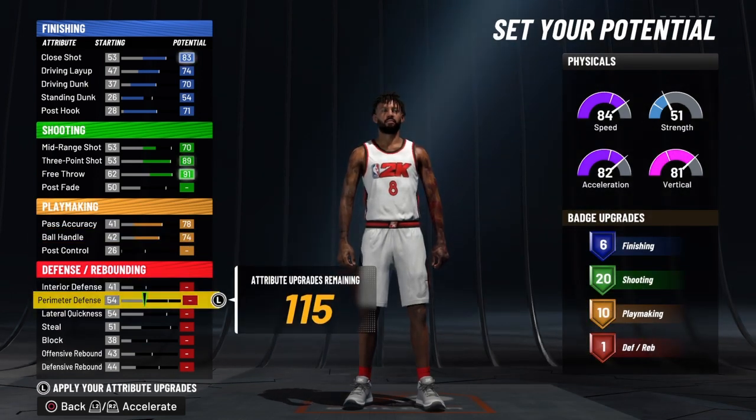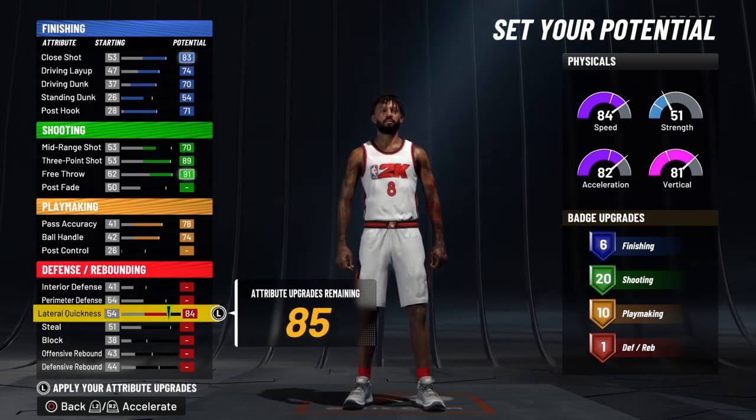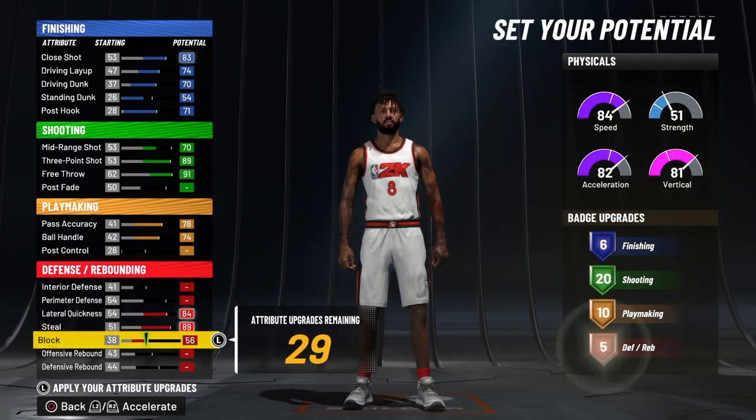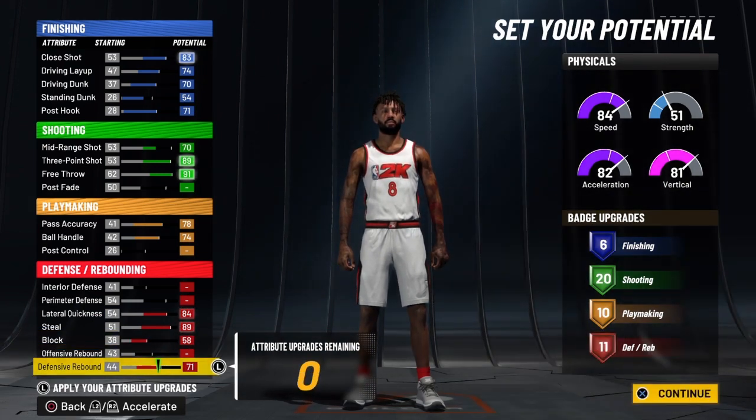Nothing on his perimeter defense — we do not need a thing on his perimeter defense. We'll go with the lateral quickness, bring that to 84, bring the steal all the way to 89, bring his block up, and we're going to bring his defensive rebound to 71.